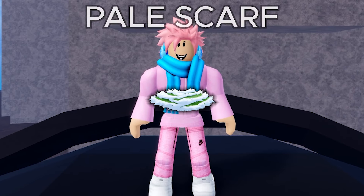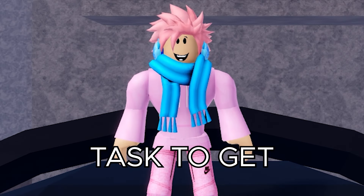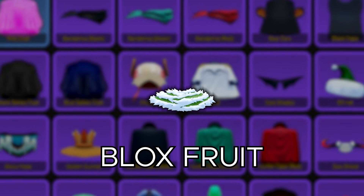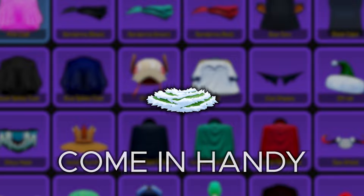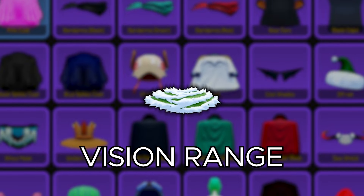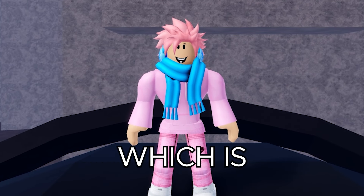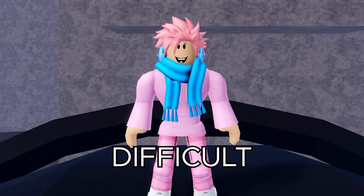The next item you missed is the Pale Scarf. You might have seen this accessory in the game because it is pretty popular, but it is no easy task to get. It increases your blox fruit and sword damage by 15%, which comes in handy a ton when fighting. Then it gives you two instinct dodges and increases your instinct vision range by 10 times, which literally lets you see the whole island with your instinct — incredibly overpowered. But since it's overpowered, you already know it's going to be incredibly difficult to get.